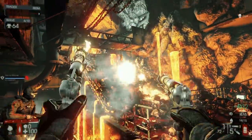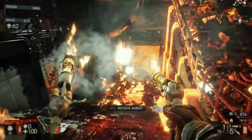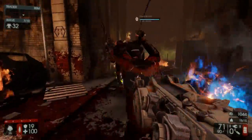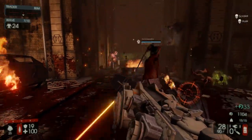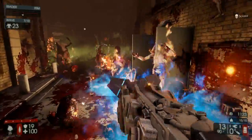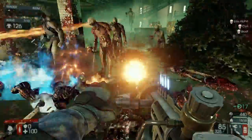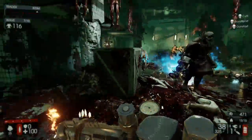Hi there, in this video I'm gonna give you an in-depth guide on the Firebug perk. The Firebug is a flame specialist using a variety of weapons to set Zeds on fire and create panic amongst them. This perk is absolutely amazing at wiping out large groups of Zeds but tends to struggle against the bigger ones. My name is Arsiny and you're watching Killing for Tactics.